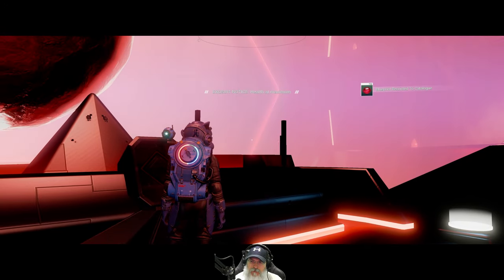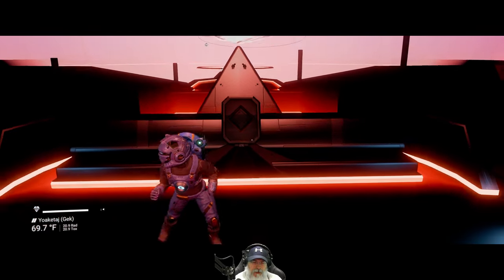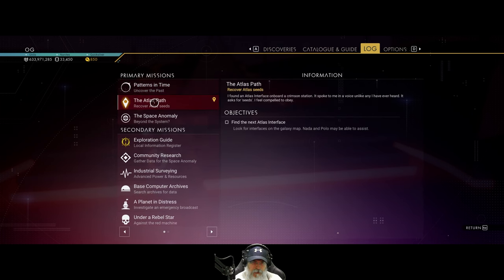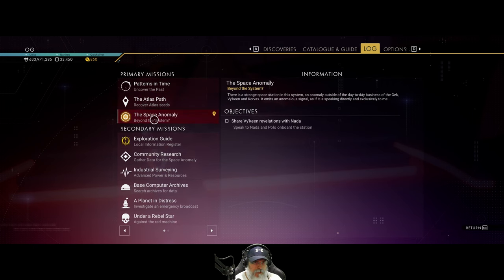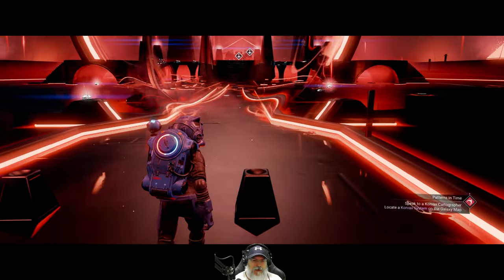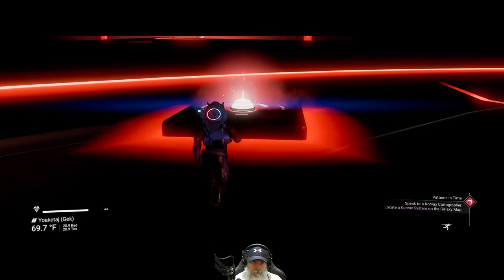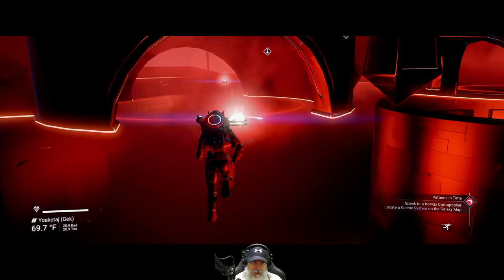I'm assuming I can do both the main storyline and the Atlas Path. If it becomes a situation where you can't fully do both in one playthrough, then maybe when we do our permadeath playthrough we'll do the Atlas Path instead of the other mission. It's crazy looking in here.